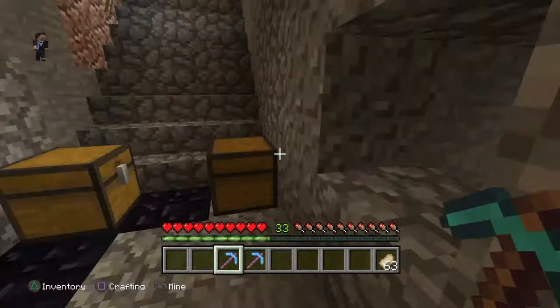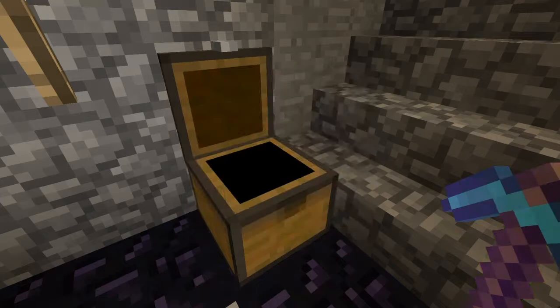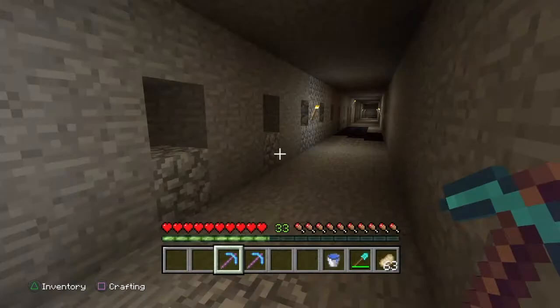I have some diamonds here that I found last time — pretty good. You're going to need a shovel if you want, and most importantly a water bucket. There were thousands of times I died in lava because I didn't have a water bucket. Also, torches are essential — stacks of torches. I don't have any right now so I'm going to break some.